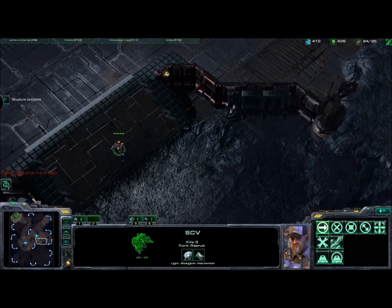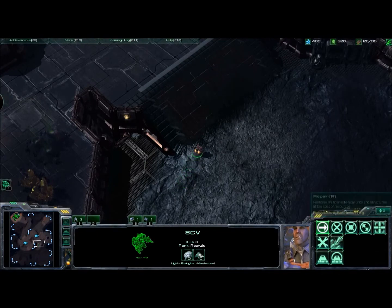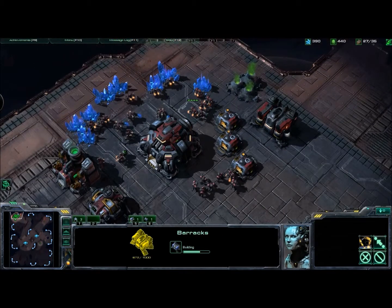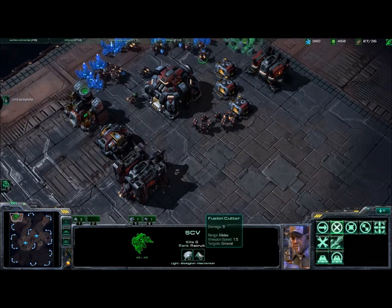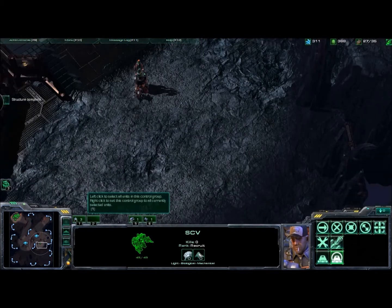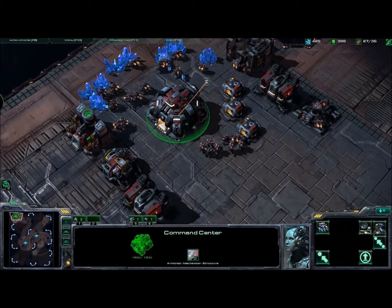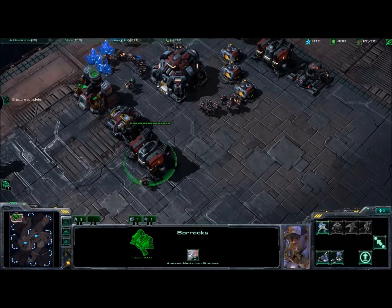We're going to put in our first sensor tower, roughly in the middle, since we've got two towers up there maintaining the sight range. That should pretty much cover their entrance — they won't be able to get out too far without me noticing, although there is a bottom option I forgot to cover. We'll put on another refinery so we can get the gas flowing in preparation for the helion push, as well as a factory to produce helions. He's completed his sensor tower, giving pretty good coverage of the east.